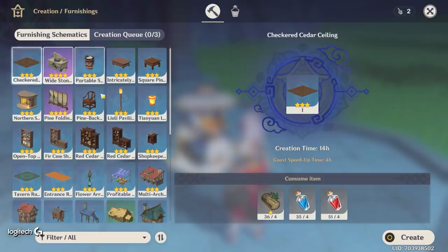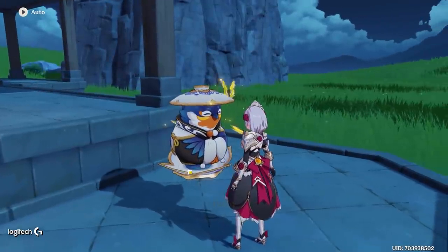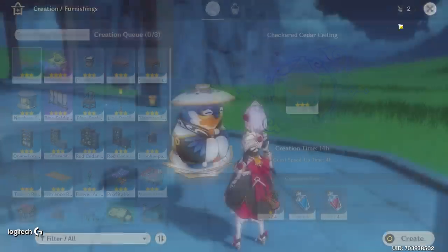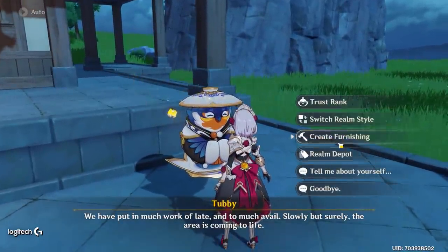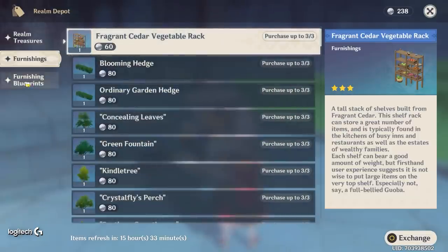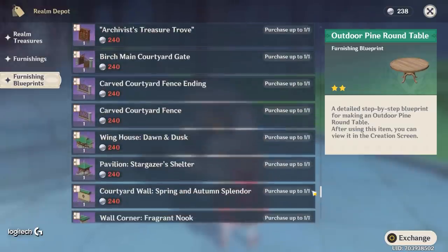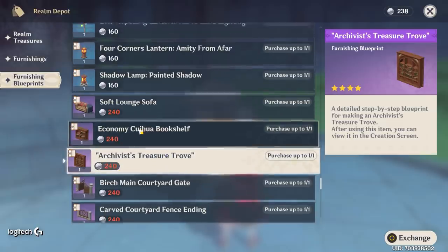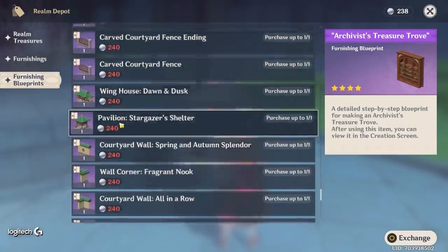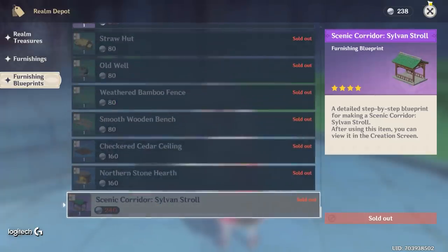When you're happy with the amount of money you've accumulated, head over to Tubby and buy the actual furniture you want. There's a lot of cool furniture you can get from Tubby — purple items and more. Important note: don't buy the furnishings directly, buy the blueprints instead. Some items are pretty expensive — like 240 realm currency for one purple item — so be strategic about what you purchase.